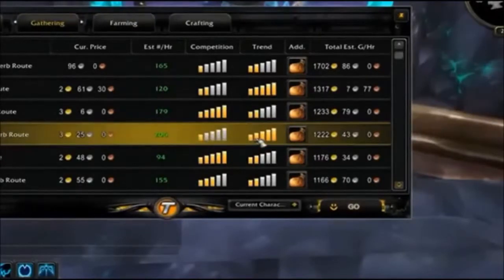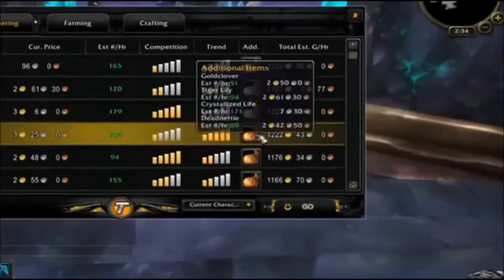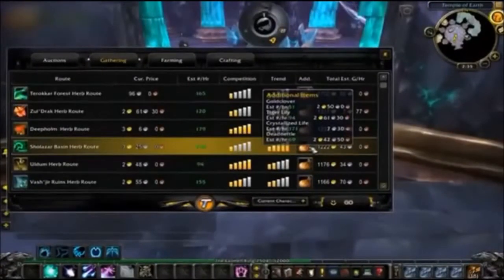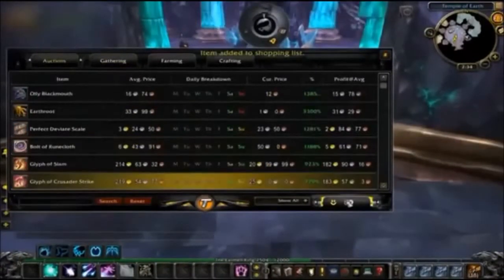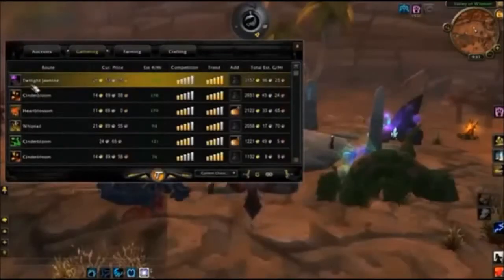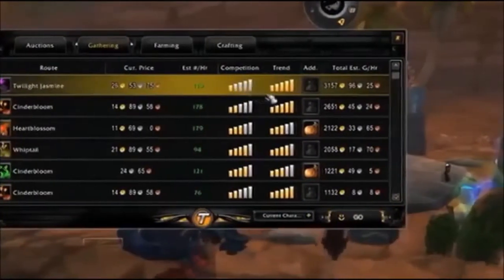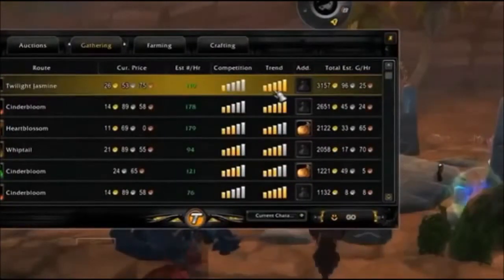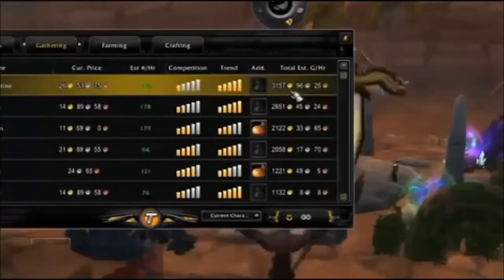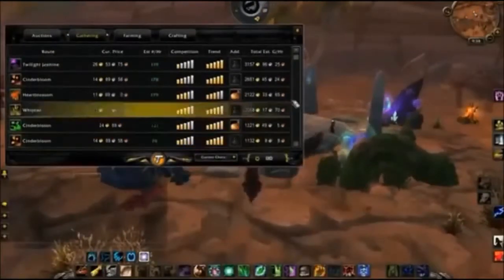You can also see the trend — the better the trend, the more stability in the market — plus the average gold per hour, the amount of gold you can make selling the item, and more. Tycoon does all the grunt work for you. All you have to do is add the item to your shopping list or click go to design a personalized route with the gathering and farming modules. For example, let's say you decide to gather twilight jasmine, a high-level herb needed for all kinds of items. Tycoon shows this is currently a low-competition item, the trend column is full gold, and your earning potential is over 3,000 an hour — an excellent herb to start selling. Hit the go button and Tycoon creates a personalized route just for twilight jasmine.